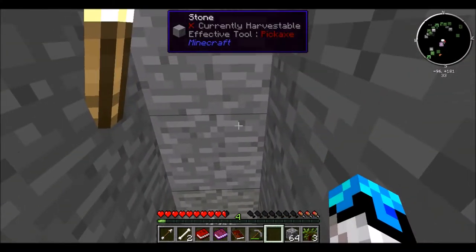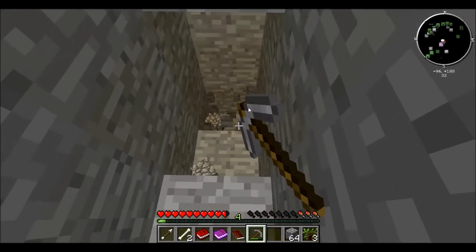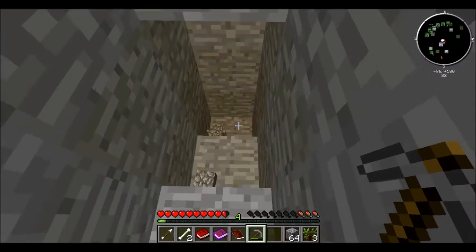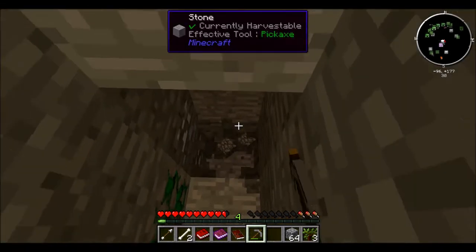We're going to have to go back up and get some more torches, though. I'm almost positive. Unless I have some wood on me — I might have some wood on me. Let me see. Oh, I do. Well, I have rubber wood. It's not the best, but it'll work to make sticks. And if I run into any coal, I'll just equip that into a torch. And there we go. We'll have more torches to continue our mining adventures.